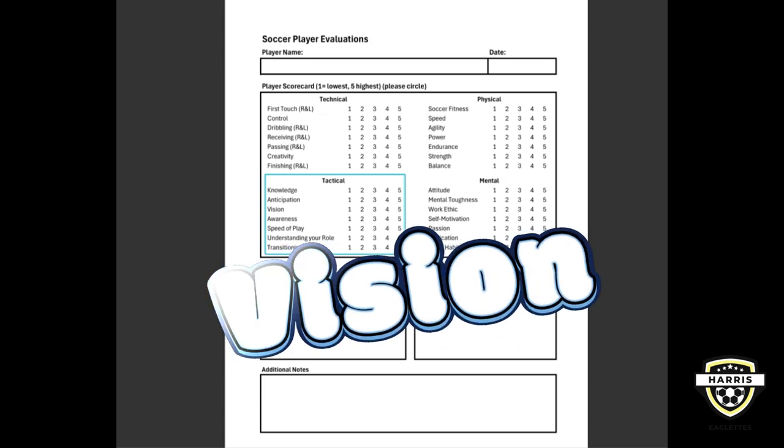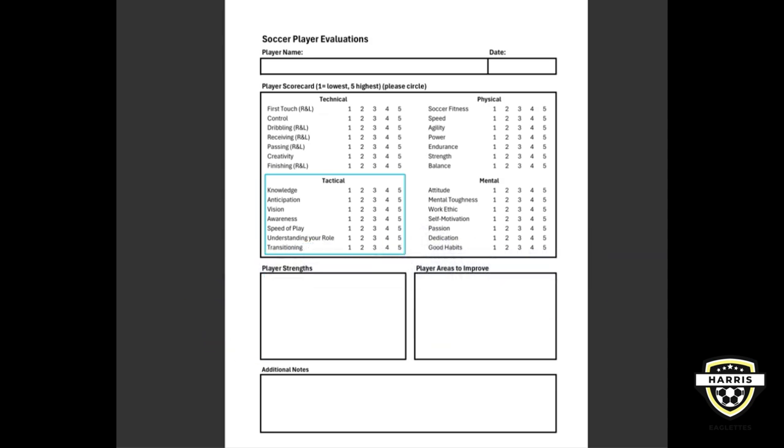Next, we have vision. Vision is about seeing the whole field and recognizing opportunities. Players with really good vision can spot teammates in open spaces or identify gaps in the defense, perhaps sending a through ball or sending a ball over top if they're playing shallow. This skill helps us to make quick, effective passes and creates chances for scoring as valuable playmakers.